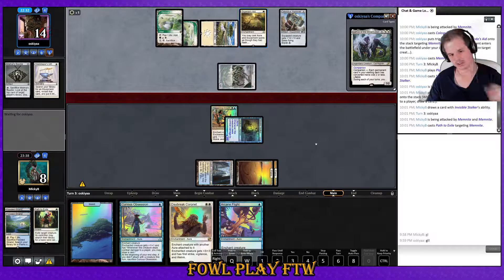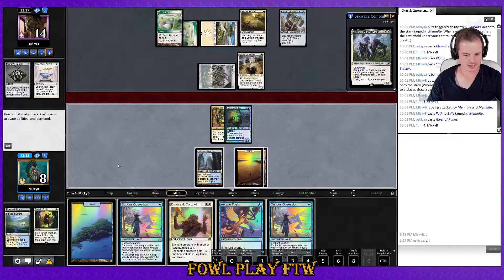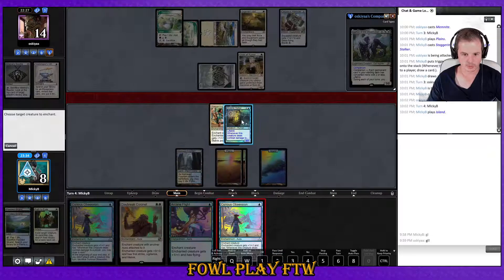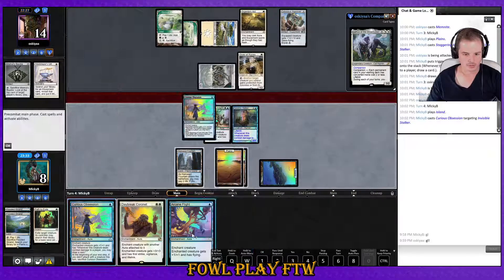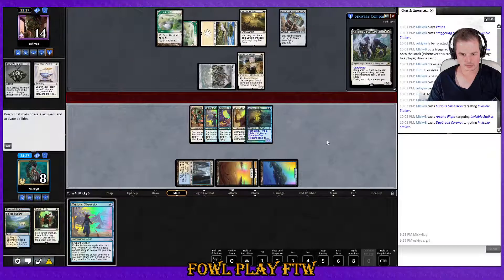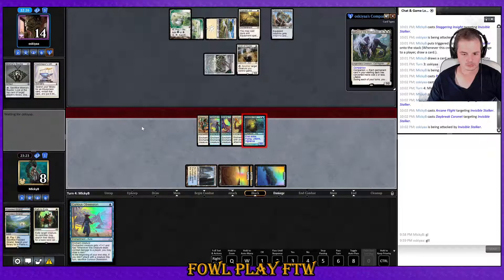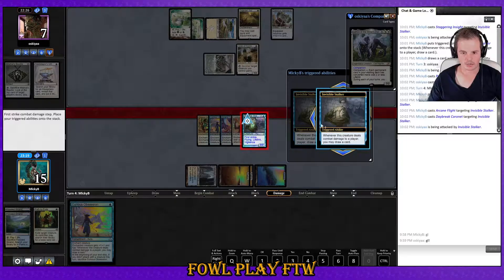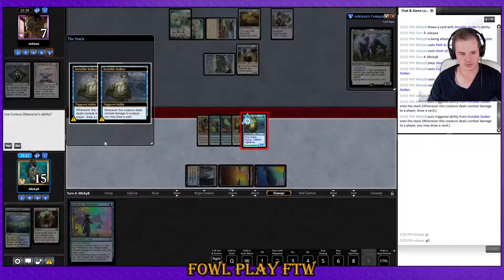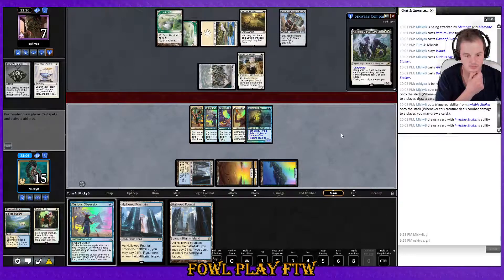Path to Exile, calling for the ban — path jumped from like a three-dollar card to a ten-dollar card in a week. I was looking at getting it so I could play the deck and then just — no. Misha's Bobble is super irritating. Play Curious Obsession, Arcane Flight, Daybreak — attack for seven, gain some life, draw some cards. I should have just played Curious Obsession over Arcane Flight — I've got unblockable built in already.